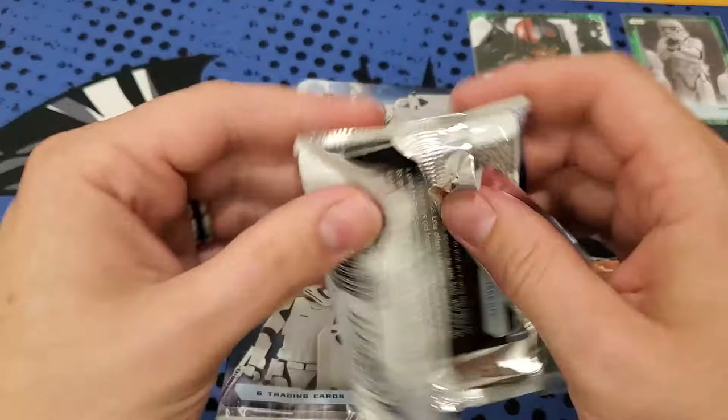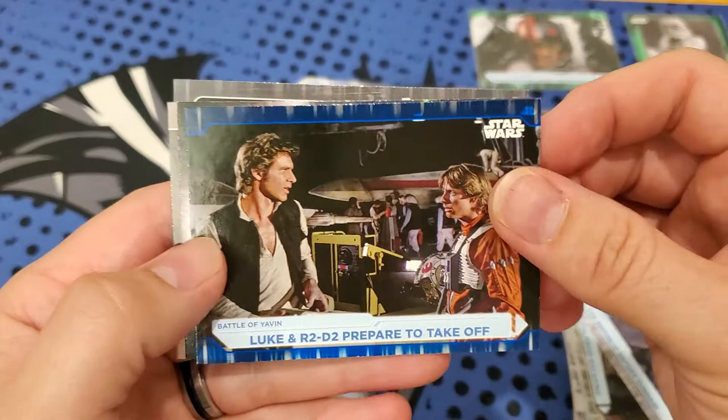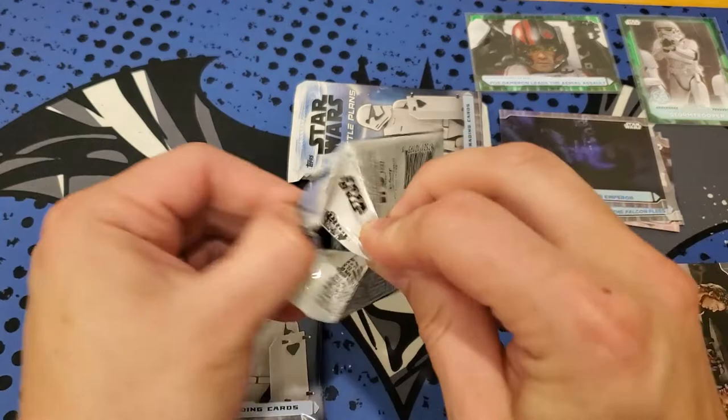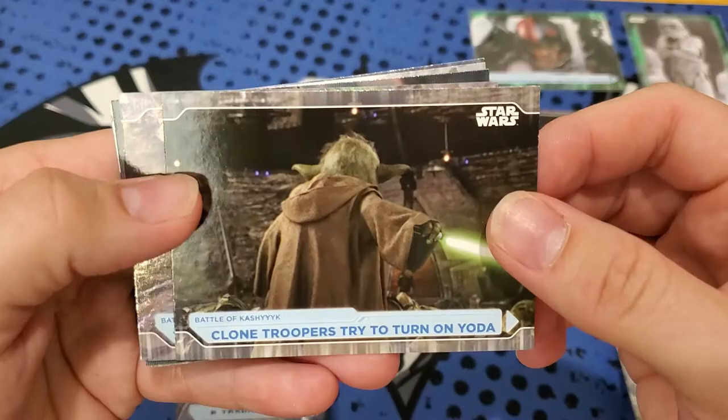Last three packs and then we got our medallion card. Ahsoka stops Maul from escaping. The Republic enters Coruscant. And another blue card - not foil, just a blue parallel. Tools of Warfare. Two packs to go. Viceroy Gunray. Clone Troopers try to turn on Yoda - the Order 66 card.